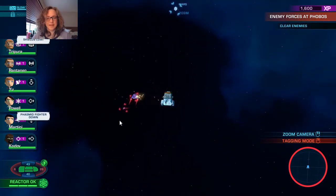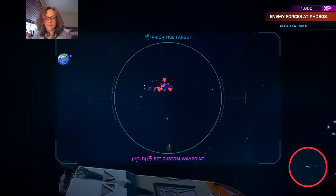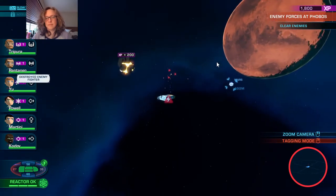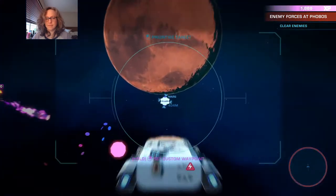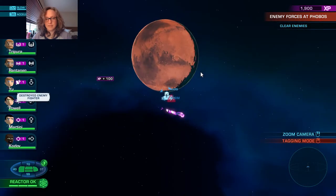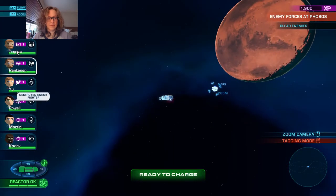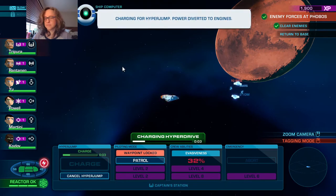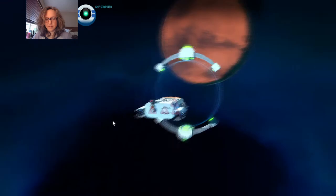Trying to choose between two targets - it's just whichever one comes up first really. If they're on the same screen I just click on it. There's no reason to target the last one. I already have a waypoint set - charge. Here we go.